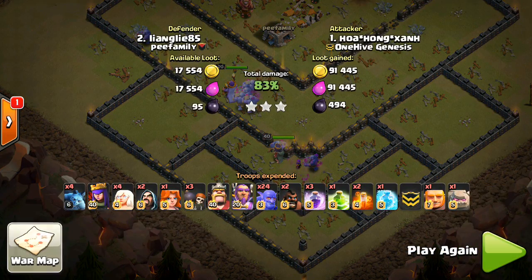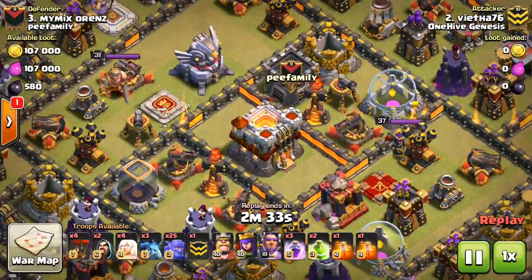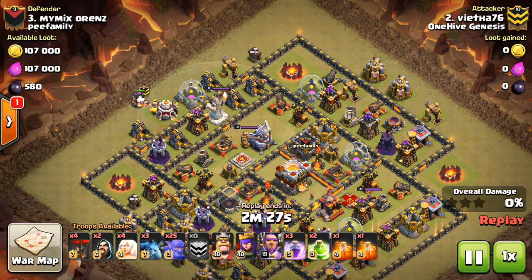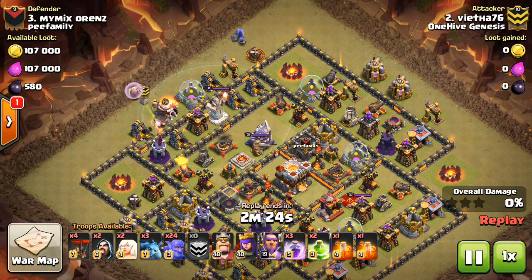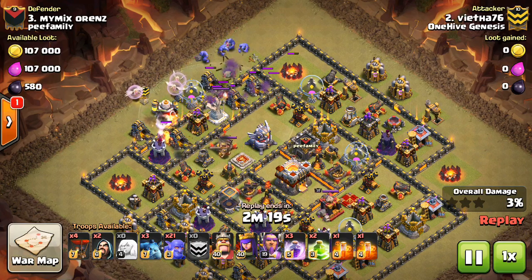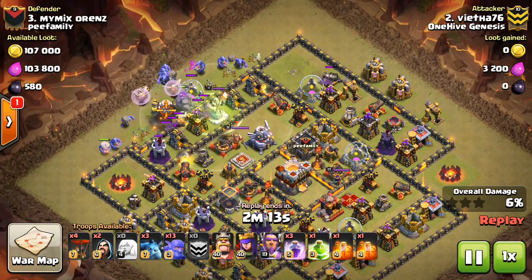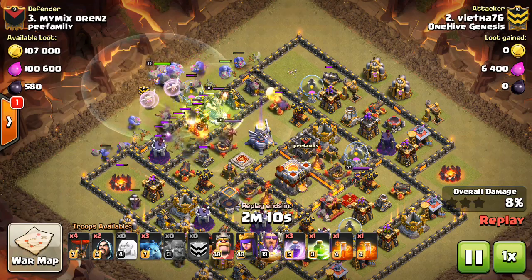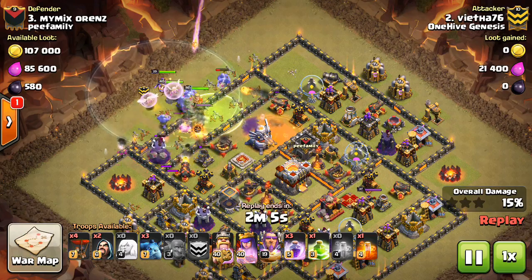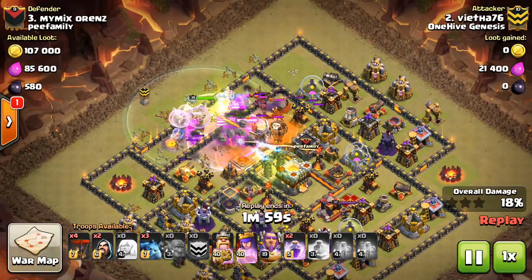Now we'll go on to Vietha taking on number 3, and this one was a little closer, illustrating a few different points. He drops down the healers on the Golem, which is fine. You want to make sure you get value for those healers at the beginning of the attack — whether you're dropping them on the initial bowlers for the funnel, or on the Golem or the Queen like we saw in the last attack. Getting some value at the beginning is great because they'll typically retarget anyway.